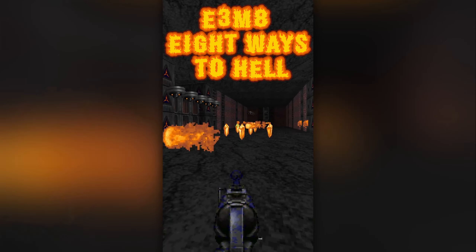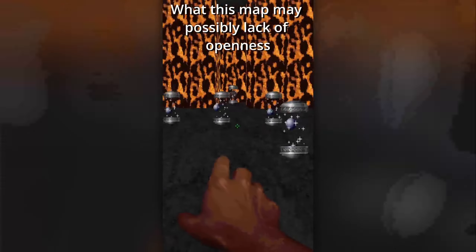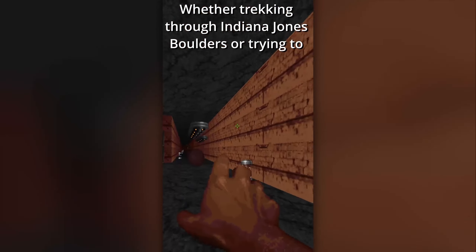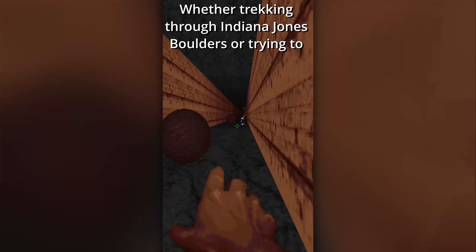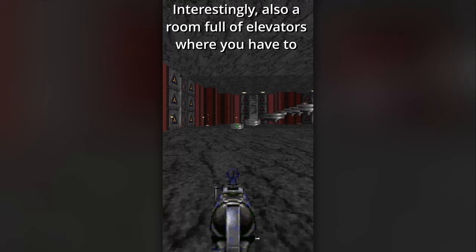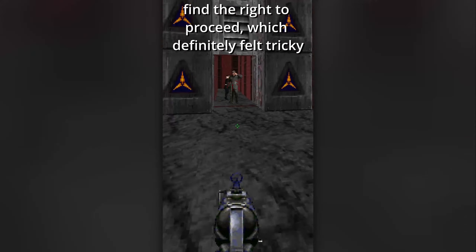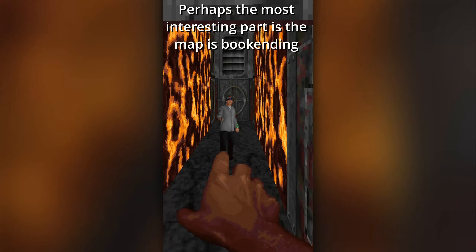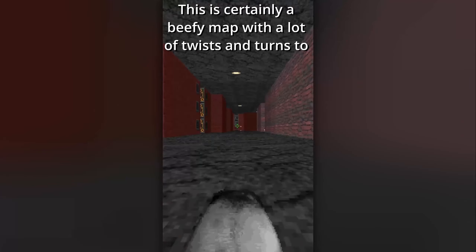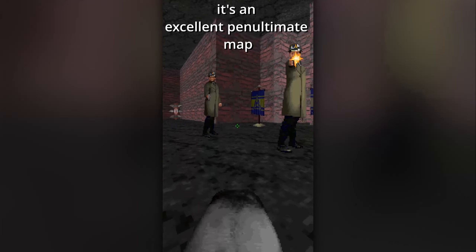It's time to feel the different burnings in E3M8, Eight Ways to Hell! What this map may lack in openness, it more than makes up for in how arduous and tricky it can be — in a good way! Whether trekking through Indiana Jones boulders or trying to navigate a flame room, it makes pretty good use of elasto mode power-ups to make touching them very risky! Interestingly, there's also a room full of elevators where you have to find the right one to proceed, which definitely felt tricky! Perhaps the most interesting part is that it's bookended and you have to make your way back to the beginning of the map to access the exit! This is certainly a beefy map with a lot of twists and turns to keep you on your toes, and I think it's an excellent penultimate map!